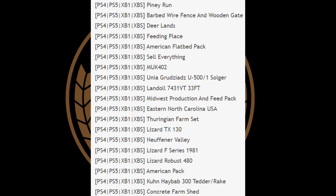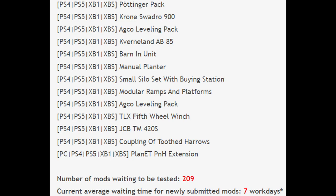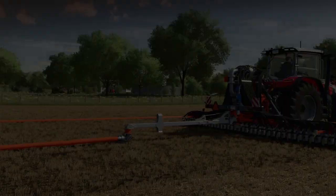On the console side of testing we have the Pioneer Run update, Deer Lands with American Flatbed Pack, the Landoll 7431 VT 33-foot which I believe is from BC Buehler, the Midwest Production Feed Pack update, Eastern Northern Carolina USA update, the Lizard F Series 1981, the American Pack from Lancy Boy, the Ponger Pack, the Barn and Units, the Echo Leveling Pack, the TLX fifth wheel winch, a couple of two Taros, and the Planet P and H extension. Total mods being tested is 209, and the current wait time is only seven work days.